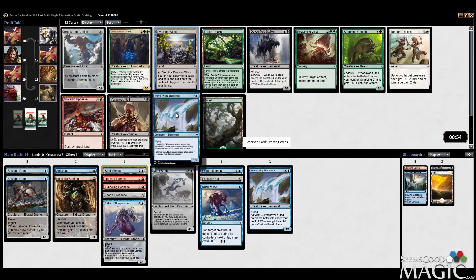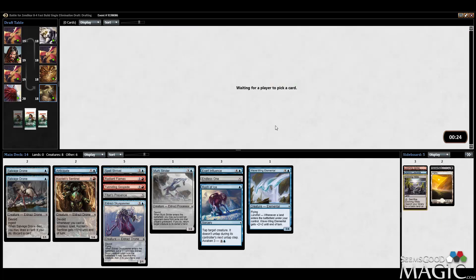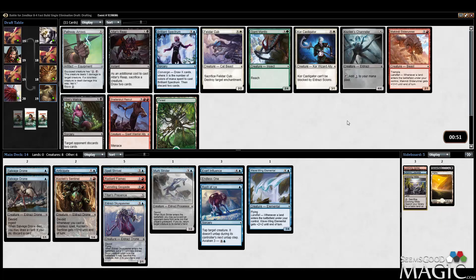Here's our Evolving Wilds — just going to take that. Otherwise it's Breaker of Armies or Wavewing Elemental. Fertile Thicket turns on converge as well as digging for a land, but Evolving Wilds is just too strong. Currently we're not very color-intensive at all, which makes a third-color splash for Radiant Flames and Exert Influence a lot easier. Kozilek's Channeler is great — has Titan's Presence synergy, random Kozilek Sentinel synergy, and is just a good card. Definitely taking Channeler.